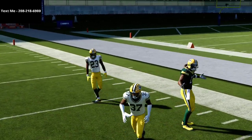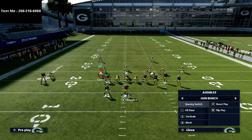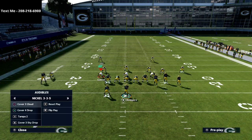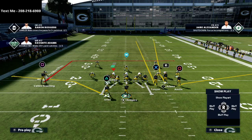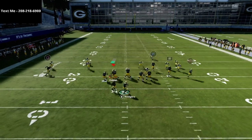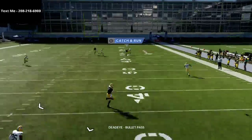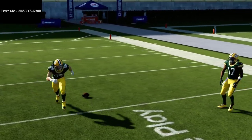If they deep half, you can go to plays like the mesh or verticals to beat it. Another trick you can do with this play is simply streak the tight end. If they're deep halfing on the outside — especially on the short side of the field — that tight end will pull people with him and you can throw the R1 route. I'll flip the play and show you what that looks like.